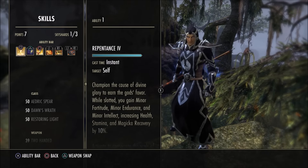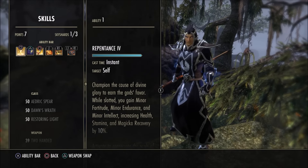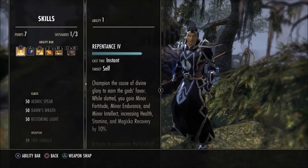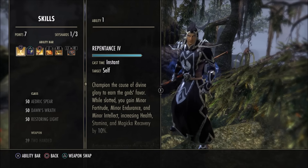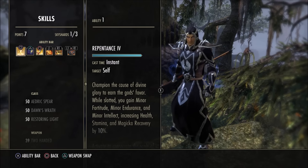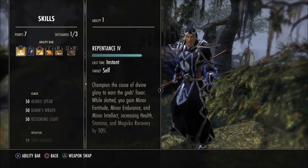Now onto our AOE bar. First up we have Repentance — I went with the Repentance morph, though I'd actually suggest the other one. Repentance is handy if your healer doesn't reach you and there are dead bodies nearby for health recovery. The main reason to have this move on the bar at all is that while slotted, you gain Minor Fortitude, Minor Endurance, and Minor Intellect, increasing Health, Stamina, and Magicka recovery by 10% — absolutely amazing.